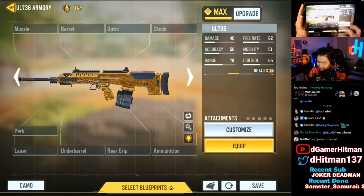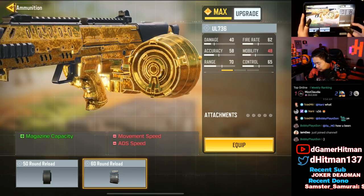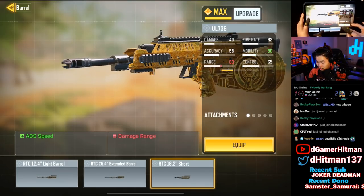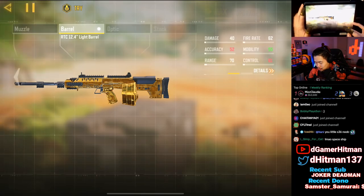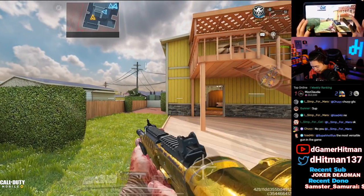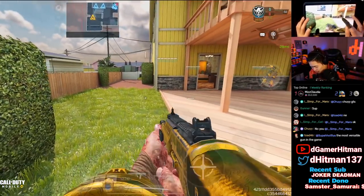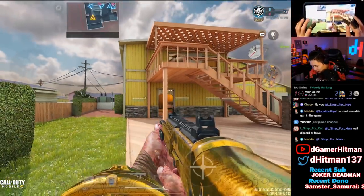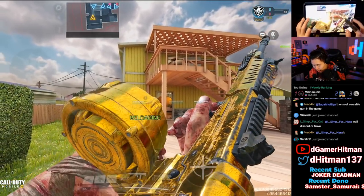Adding ammo — 60 Round Mag or 50 Round Mag — they both look ugly. The barrel is even worse; it's basically just putting a long barrel on it. Even the stock is probably going to be super ugly. With the giant mag on the UL, it just takes up so much of the screen. You can see it even when prone, but it does have a lot of gold, which is actually really cool.